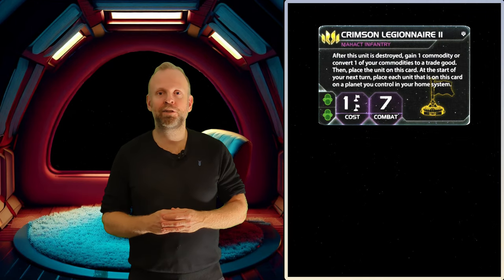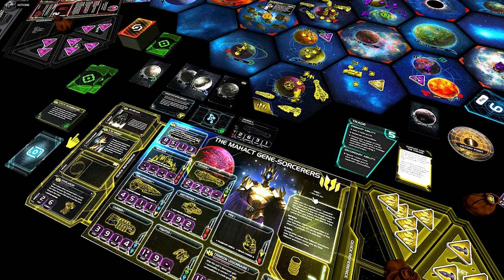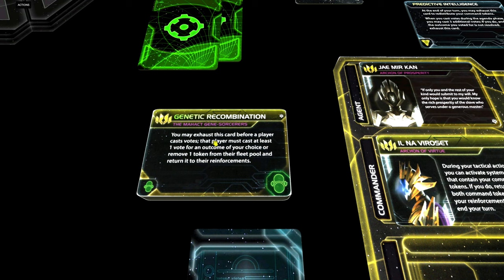Now let's have a look at our faction technologies and what shenanigans we can do with these. Our first tech is called Genetic Recombination. It says: you may exhaust this card before a player casts votes. That player must cast at least one vote for an outcome of your choice, or remove one token from the fleet pool and return it to the reinforcements. With this technology we can distort another player to vote for an outcome of an agenda that we want, putting him in a difficult situation — he has to choose between an unwanted outcome or possibly losing one or more ships if his fleets are as large as his fleet supply allows.